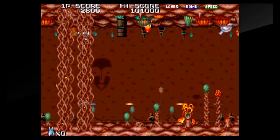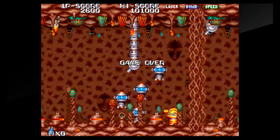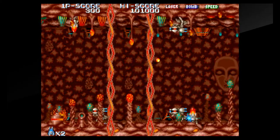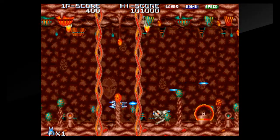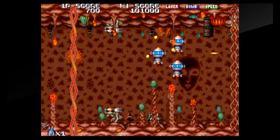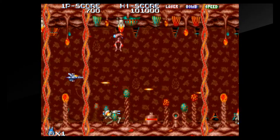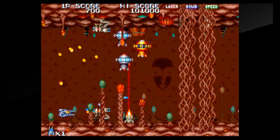You know what, instead of just firing the lasers and occasionally the missiles, I'm just gonna hit the button for both simultaneously and see if that changes anything. Doesn't seem to be. You've got guys all over the ceiling, all over the floor flying at you everywhere, and these lava-like shoots popping up all over the place.